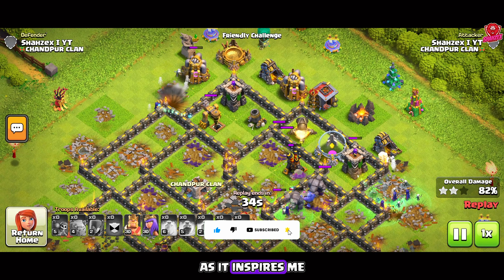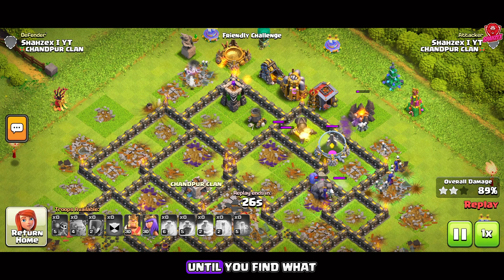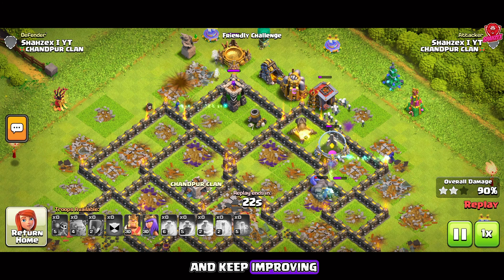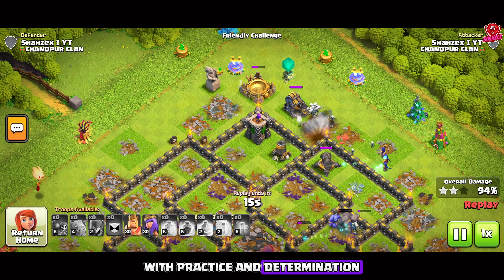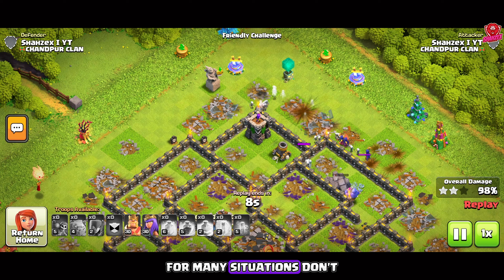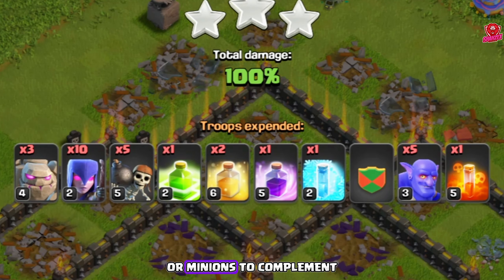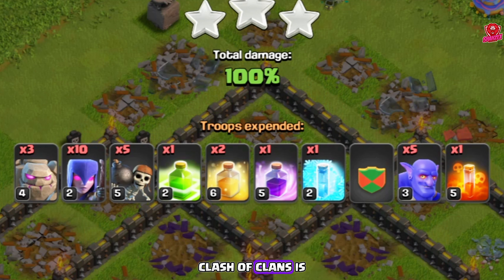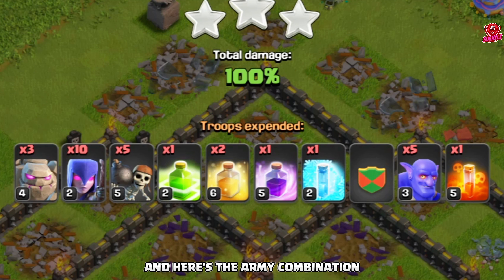Don't forget to give this video a like, subscribe, and turn on the bell notification — it inspires me a lot to make new videos. Don't worry if your first attempts aren't perfect; keep practicing witch slap and try different strategies until you find what works best for you. Learn from your mistakes and keep improving. With practice and determination, you'll become a master at witch slap in no time. Don't be afraid to experiment with different troop compositions — for example, adding a few additional wizards or minions to complement your witches. Here's the army combination.